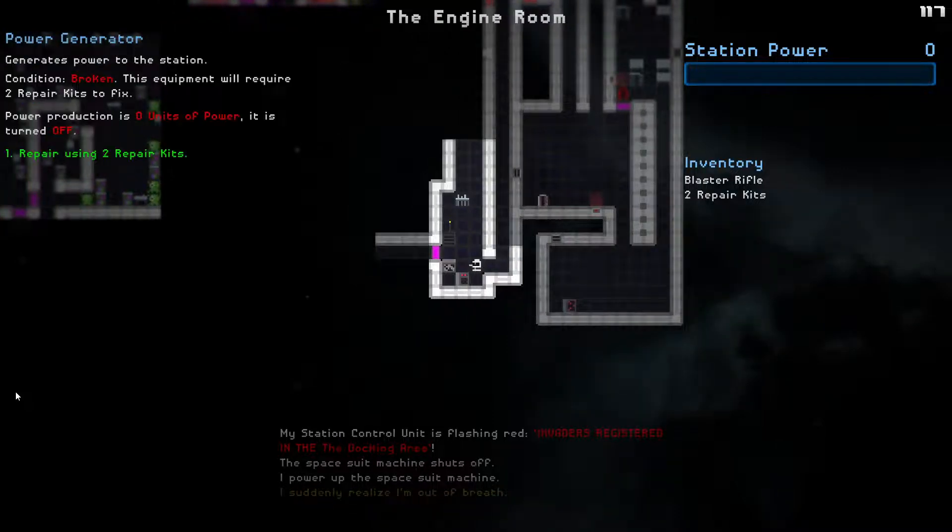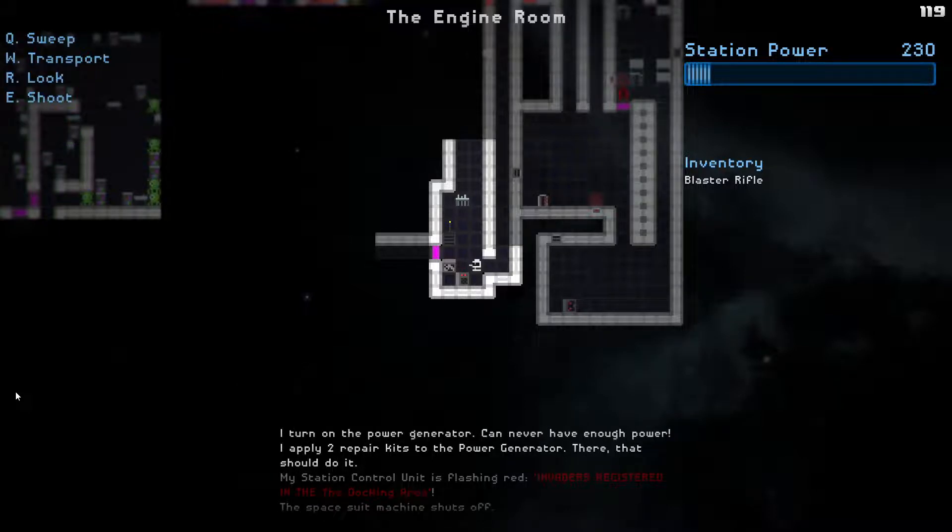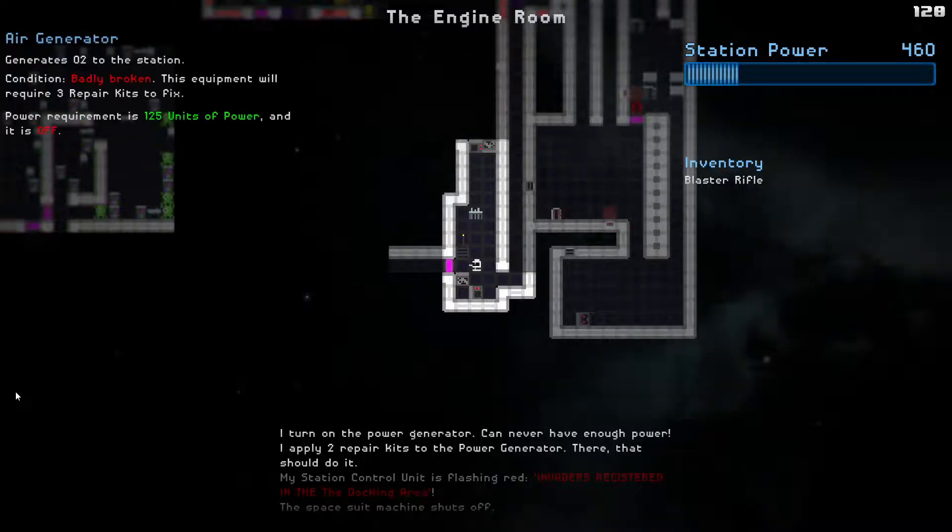Here's a power generator. If I basically repair this I'll get some power, which is useful for powering up the station. Let's repair this and turn it on - now we'll have some power to work with. Here's an air generator - it generates O2 to the station. This equipment will require three repair kits.